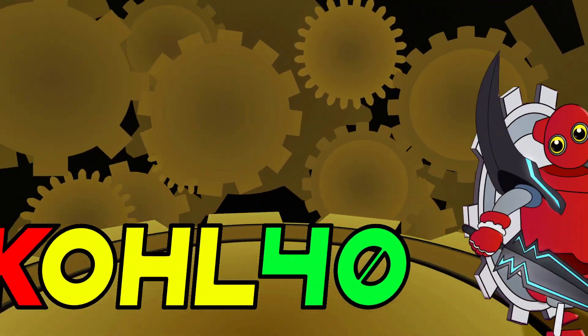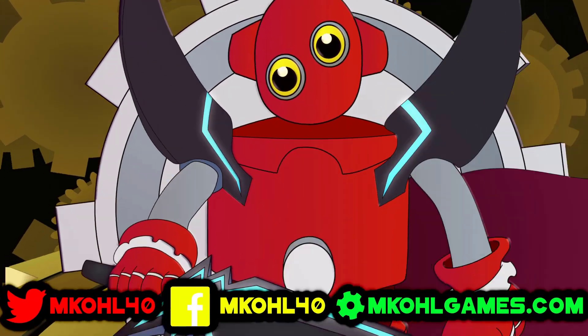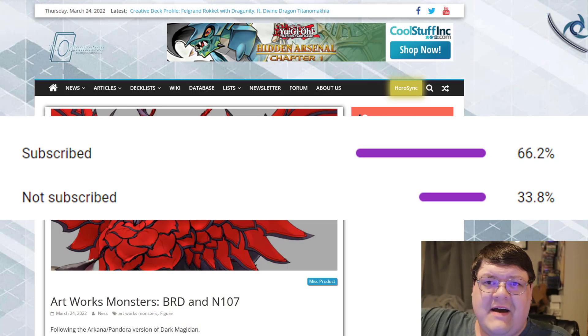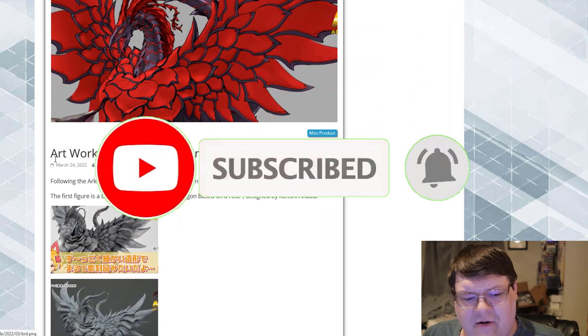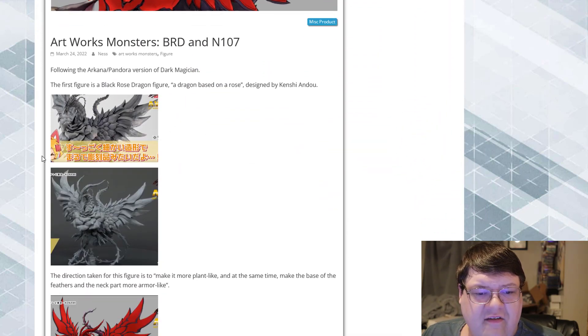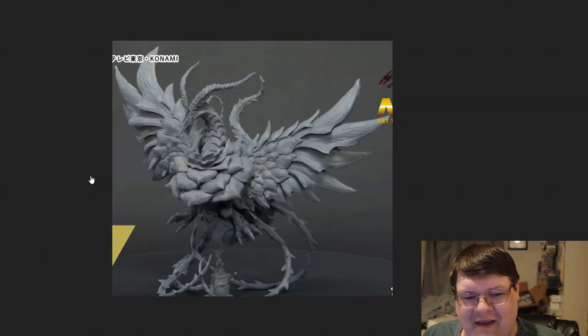Black Rose Dragon and Number 107 — these are going to be absolutely beautiful pieces. Come back to 30% if you guys have not smashed that subscribe button. Smash it so we can get to 103,000. Normally I don't cover figure news like this, but I did want to say that a piece like this is just too amazing.